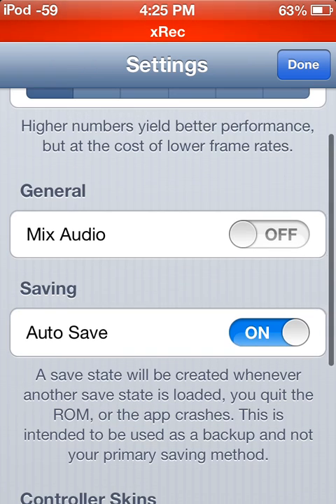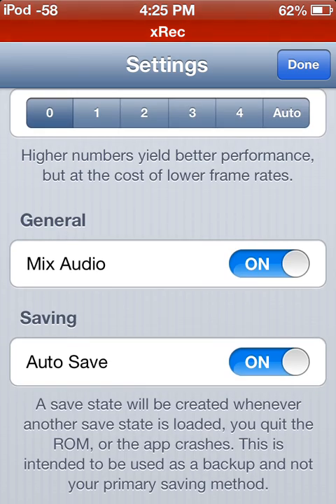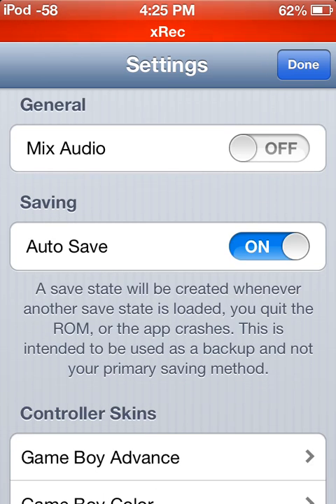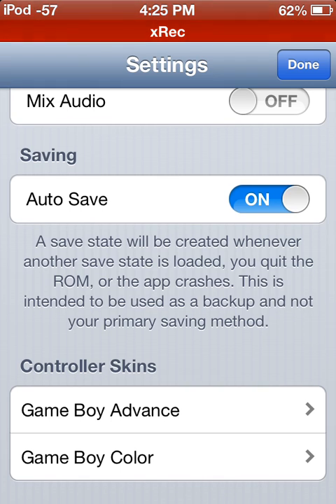So, mix audio — I honestly have no idea what that does. I'm guessing it's a really cool feature, but I haven't noticed it doing anything different with it on or off. I don't know if you need an app reset to actually activate it, because sometimes you need to do that. I haven't played with that.